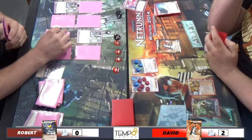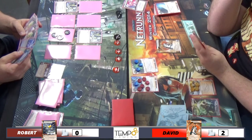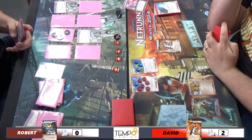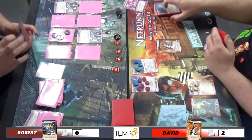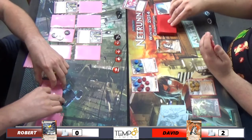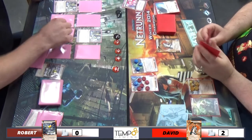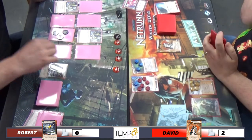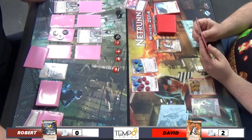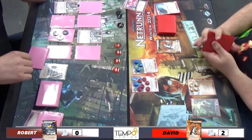Ditching the Corroder because I don't think I'll need it this game - he's not running very many ice. I assume there's probably just going to be Yaguras, Cortex Locks, and Enigmas. Just checking to see what he's doing. Digging for Wild Side - I'm just going to go punch R&D in the face again. Looks like he's triple advanced a card that was already on the table. I'm starting to think: is that a Ronin?